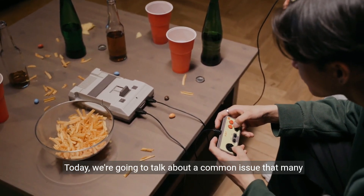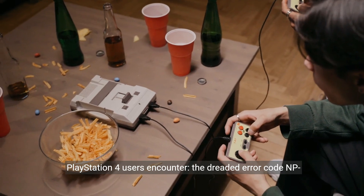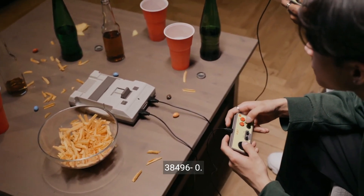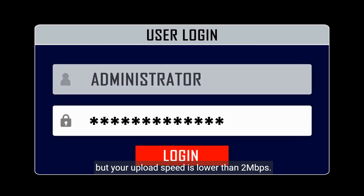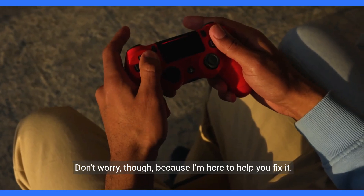Today, we're going to talk about a common issue that many PlayStation 4 users encounter: the dreaded error code NP38496-0. This error occurs when you try to start a share play session, but your upload speed is lower than 2 Mbps. Don't worry though, because I'm here to help you fix it.